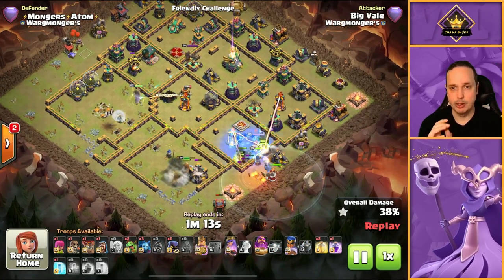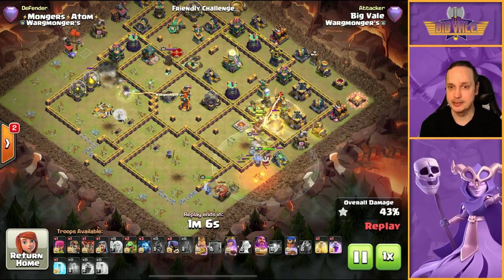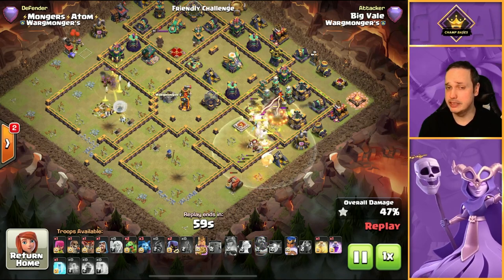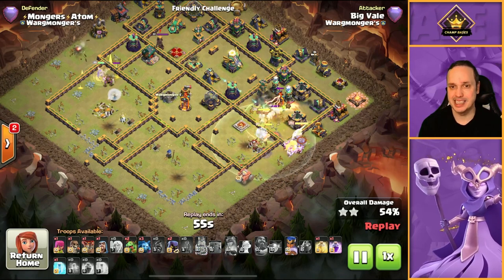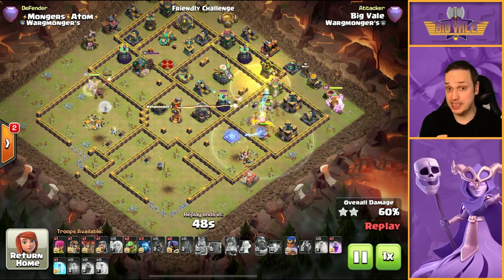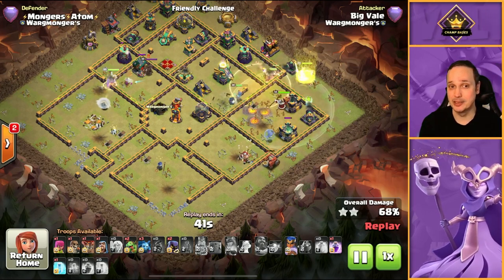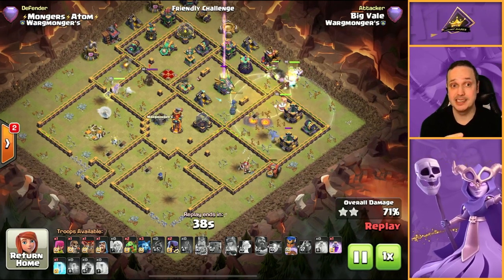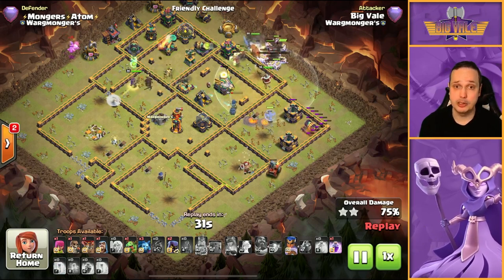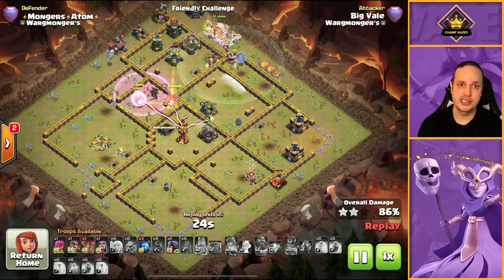We did just lose a healer to a seeking air mine, but not a huge deal — we've still got four healers up and the queen's done most of the work we needed. Hogs move in; we drop a freeze on the multi. I don't want to use the eternal tome yet until I have to. One thing to watch with this attack is the warden's AI — he sometimes lets hogs get away from him, and by the time he catches up half of them are already dead. If you want to use the warden's ability early, go for it — better to use it too early than not at all.